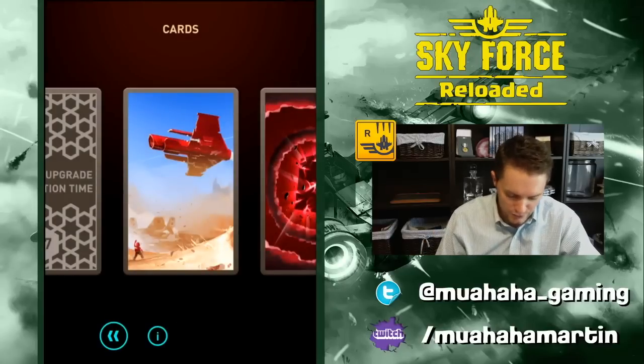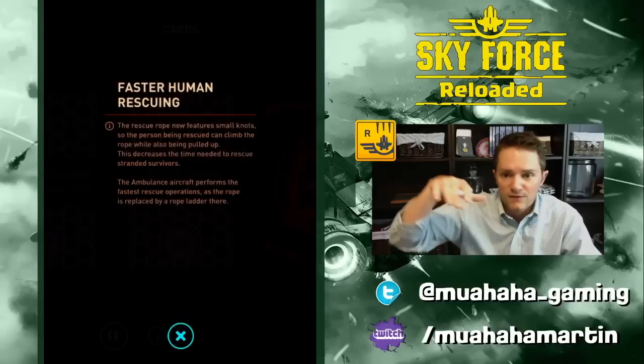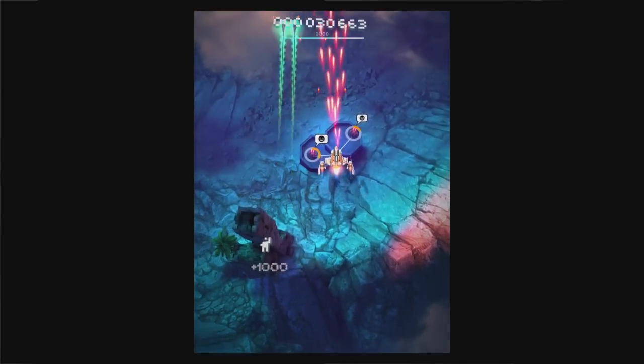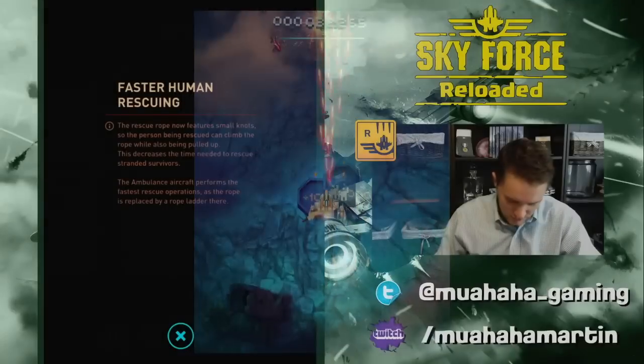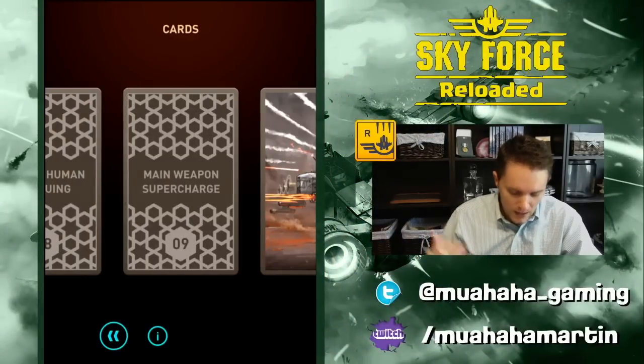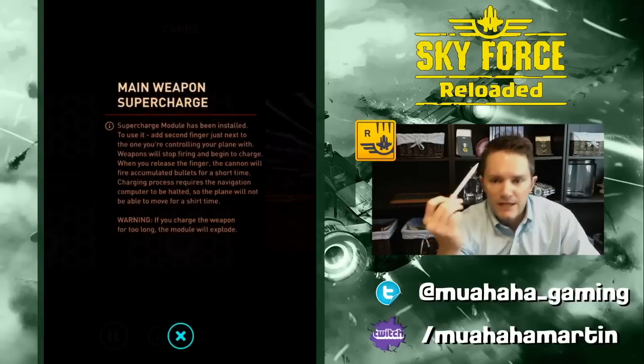Next is Faster Human Rescuing. When you hover over humans to pick them up in the stages, this picks them up faster. That's really beneficial if you haven't completed all of the rescue human objectives yet.